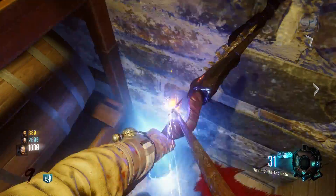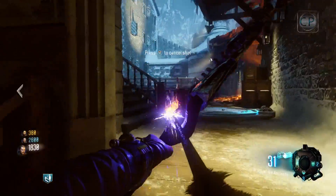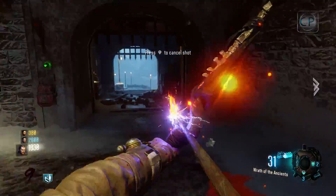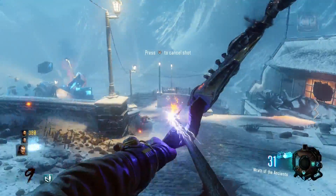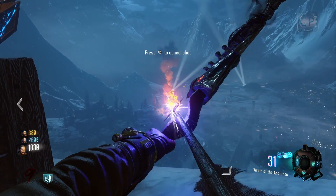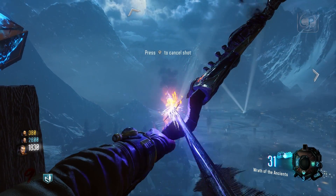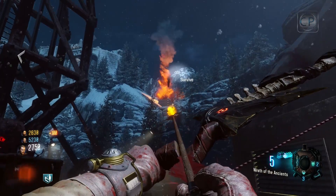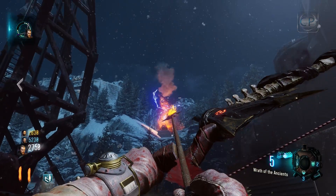Once you have five zombie souls in an urn, draw back on the bow for a few seconds until you get a charge shot — you'll notice the arrow is sparking. Hold the charge shot and head to the nearest bonfire. With this bonfire you won't be able to use the shortcut shown earlier, so go to the correct location. Shoot the bonfire with the sparking arrow, and once you've done this successfully the bonfire will have lightning circling the flames.